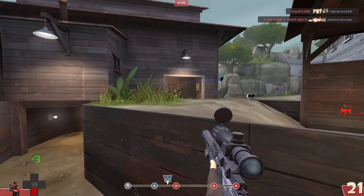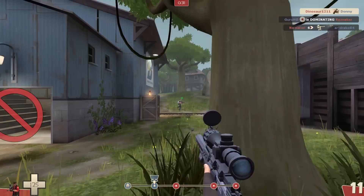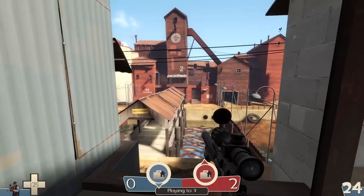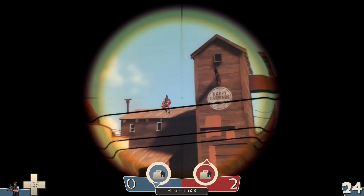The Machina is another nice sniper rifle. Its attributes are similar to the stock one, however there are some differences. The Machina fires team-colored tracer rounds that can give away your position if you are hiding somewhere, but that can also quickly show your teammates the enemy's position.